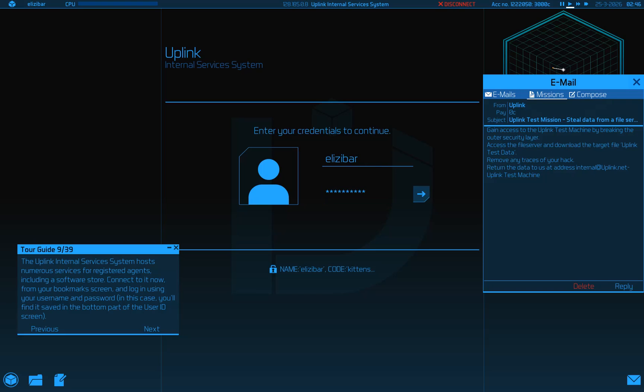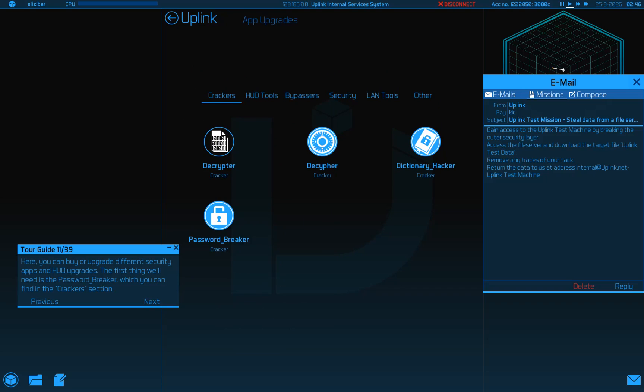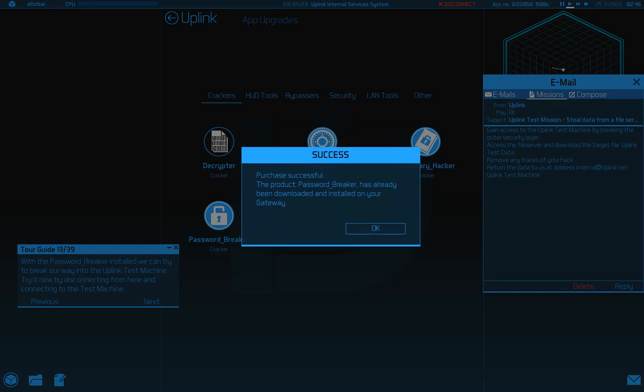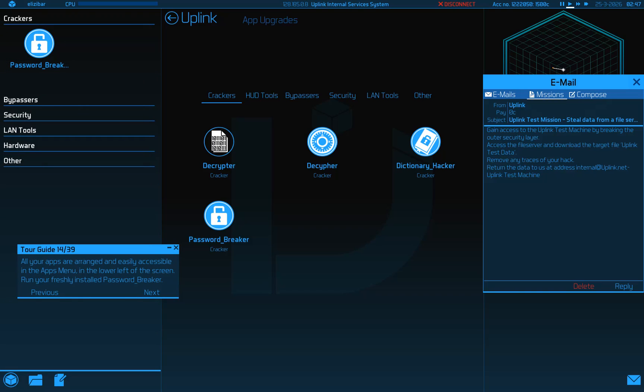Let's go to the Internal Services System. Find it saved right here. Internal Services Main Menu - you can explore the services provided here and when done, enter the App Upgrades section. Here you can buy or upgrade different security apps and HUD upgrades. First thing we need is the Password Breaker - purchase it, presumably with this icon. Try it now by disconnecting from here and connecting to the test machine. This is accessible in the Apps Menu to the lower left of the screen - freshly installed Password Breaker, right here.